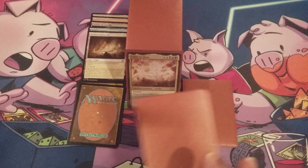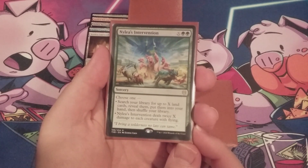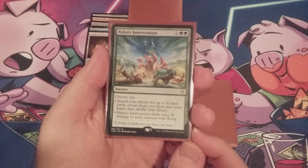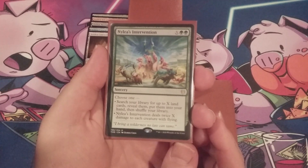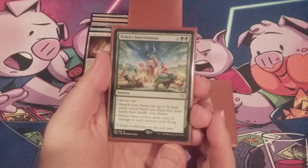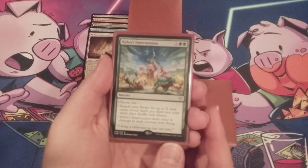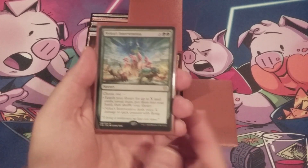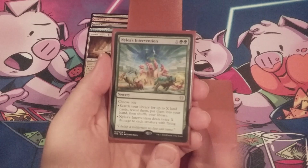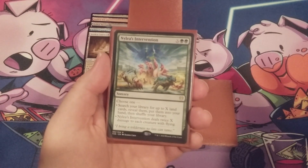The hidden cycle is going in, and those five cards are going to replace Nylea's Intervention. This was a sorcery for X and two green mana — we pick one of two modes: either search our library for up to X land cards and put them into our hand, or deal twice X damage to each creature with flying. We really didn't need the second mode because we have a commander that will destroy almost everything, and we really don't need this card when we have so many other draw spells.